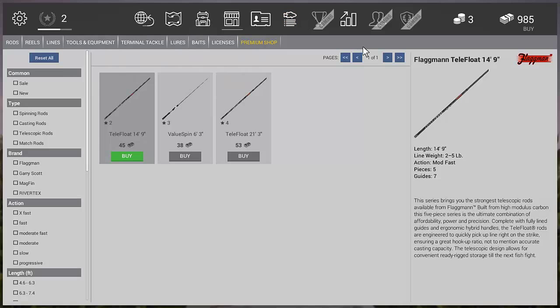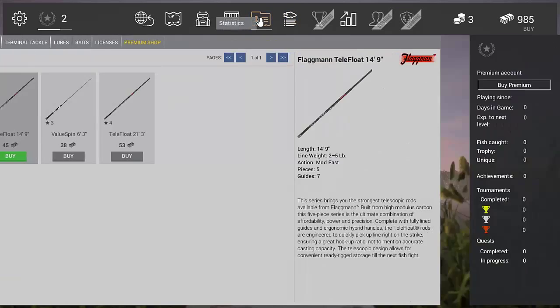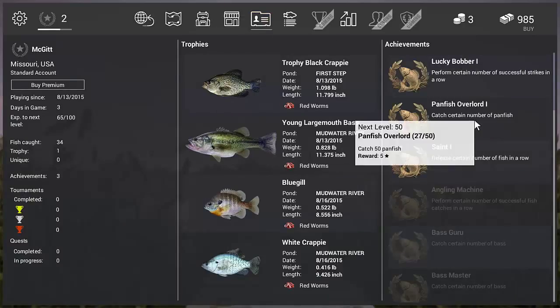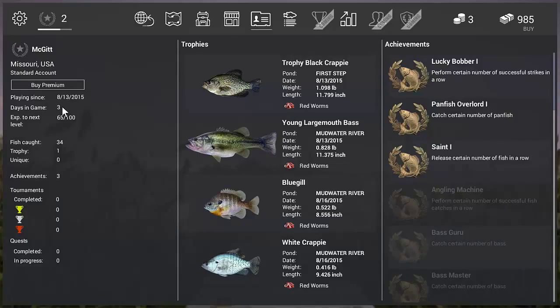So this is my trophies and achievements — what you've done so far, how many days you've played in total, your fish caught and stuff like that. At the beginning you start with really basic gear, so the game only allows you to catch up to a certain weight of fish and keep a certain total weight. When you rank up, that increases over time.